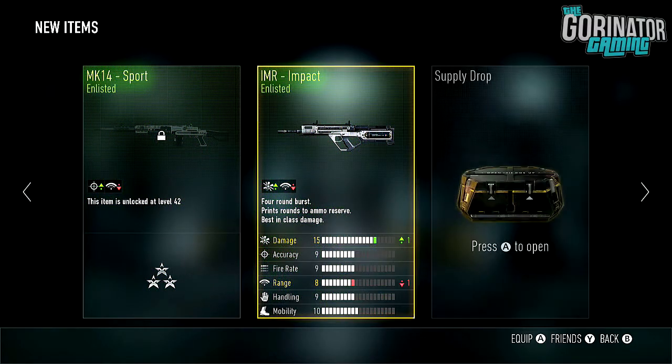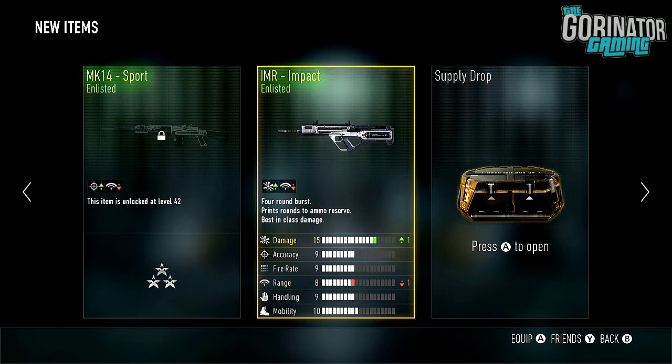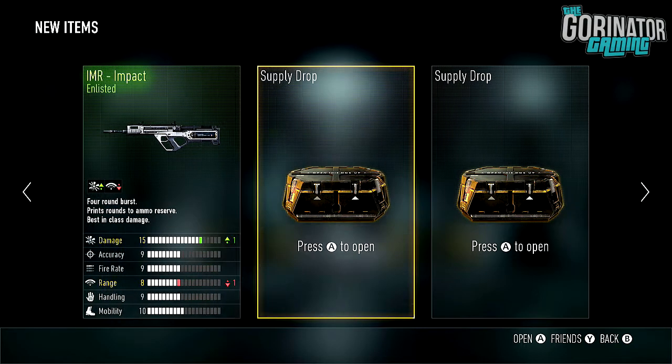Come on, where are these decent elite weapons at? Of course, they're not coming out to play. Two more duplicates, of course — the MK-14 Sports and the IMR Impact. Had both of them before. This is a very duplicate-heavy episode, which is not the best. But there you go.